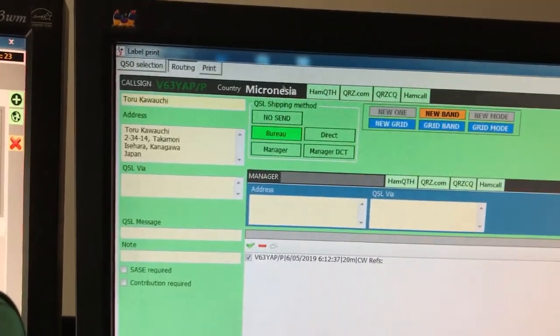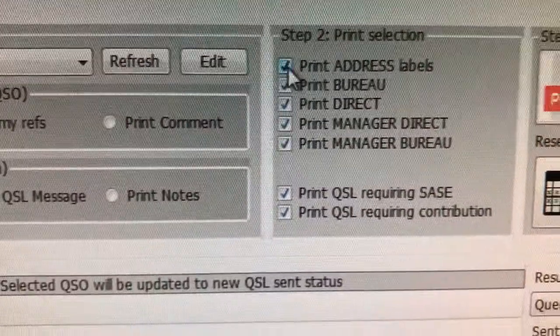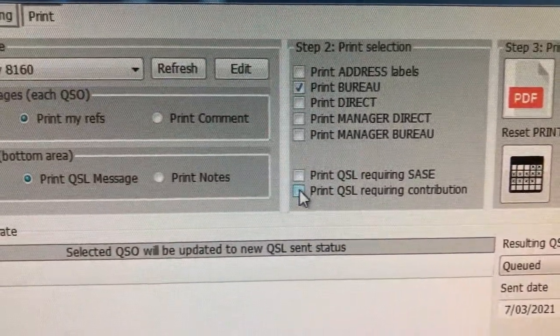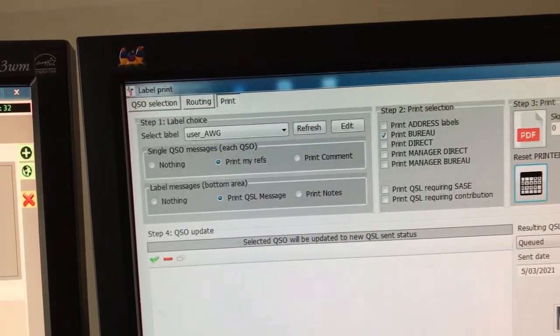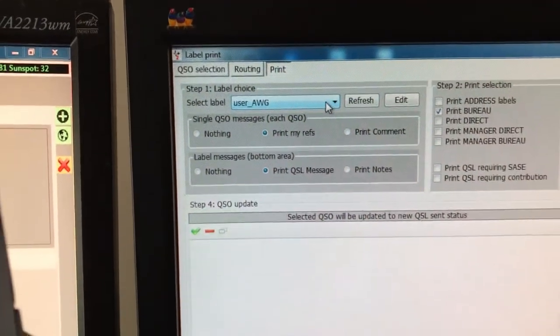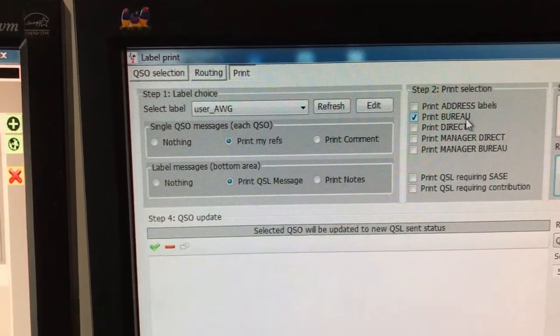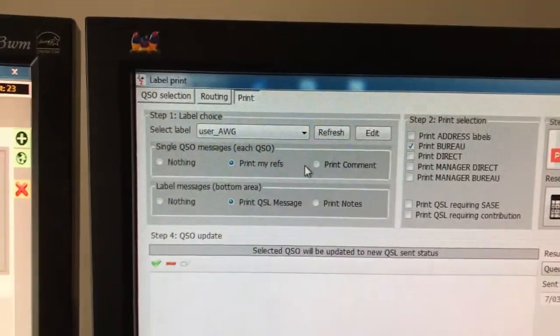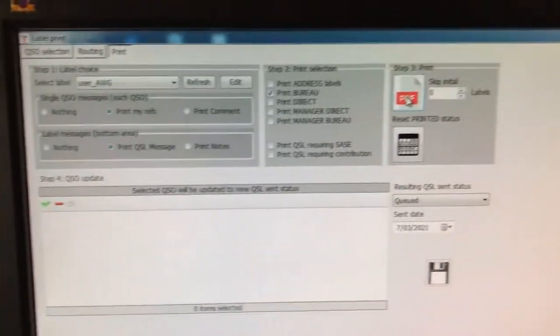Now we click on Print at the top. I'm going to remove everything here except for Print Bureau. I've selected my label, which I'm calling AWG, and taken the ticks out for things I don't want — leaving only Print Bureau. Then we click PDF up there.